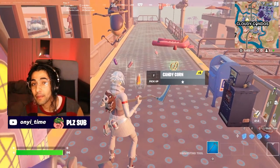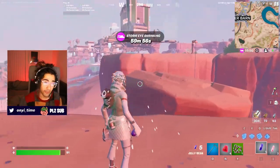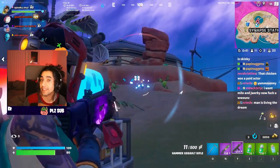Candy in Fort Nightmares has a lot of different abilities and there's a total of six different types. We're going to be running through all of them, what they can do, and how they can give you an advantage in game modes like Zero Build where movement is everything.